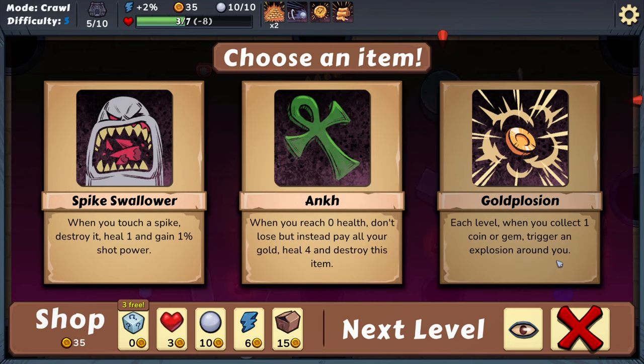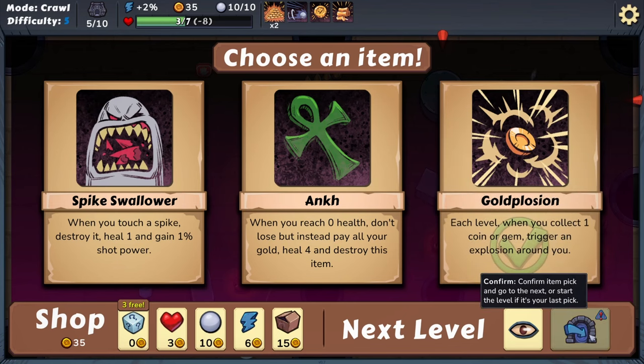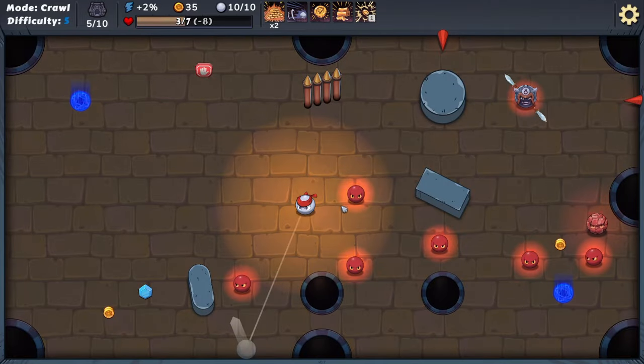Gain two gold for every missing point of health, repeat each level — the game knows me! I'm actually going to buy a little bit of health because we're not doing well. If you do not touch an enemy in a turn, gain... but I like this. We get another item? Each time you collect one gold or gem, trigger an explosion around you. When you touch a spike, destroy it, heal one, and gain 1% shot power — interesting. When you reach zero health, don't lose, but instead pay all your gold, heal four, and destroy this item — never! I'm going to hold out a little bit longer before spending gold.